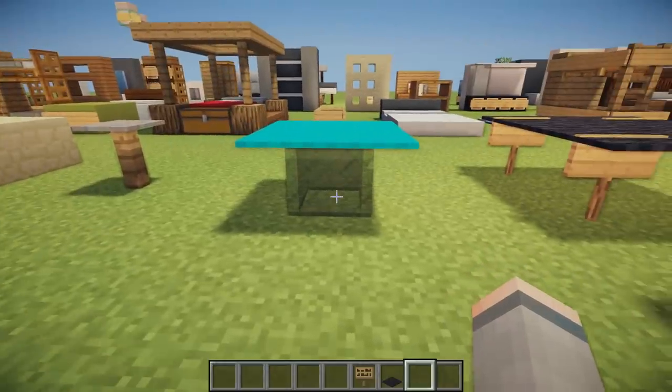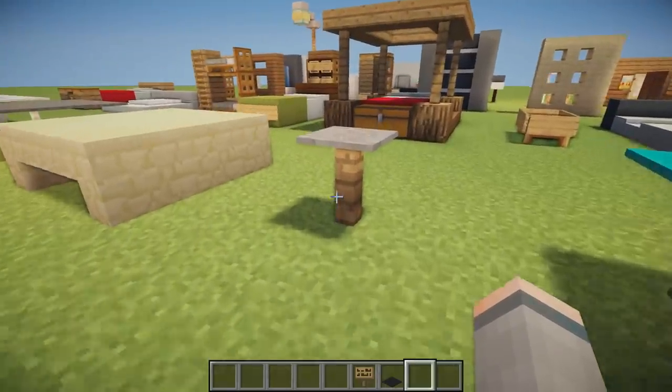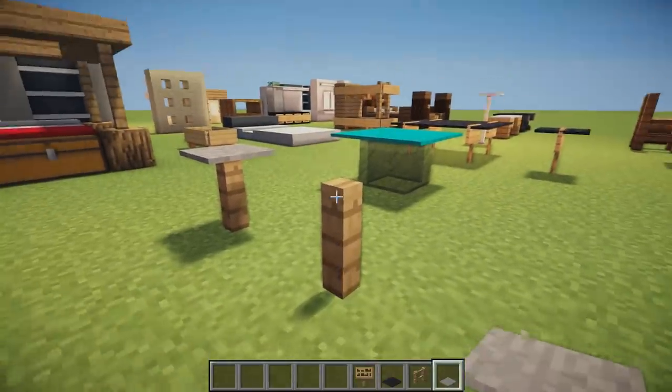The next table design is four glass panes making a little square with four cyan carpets on top — more of a futuristic design. The next one is super simple: just a fence with a pressure plate on top, which is pretty old-school Minecraft.